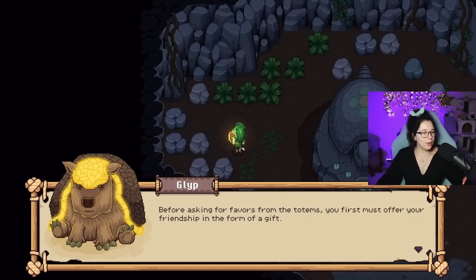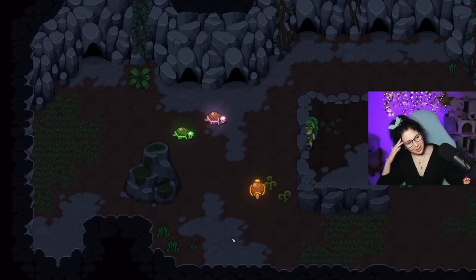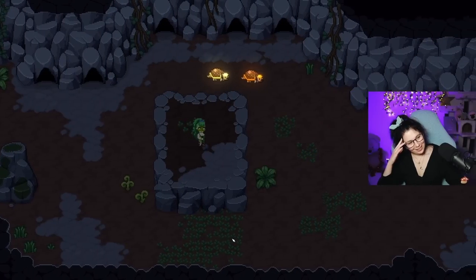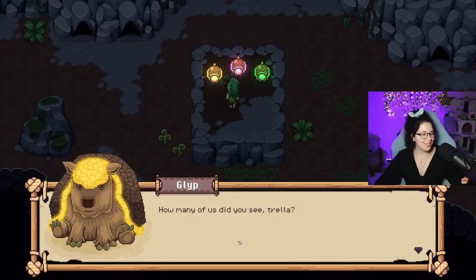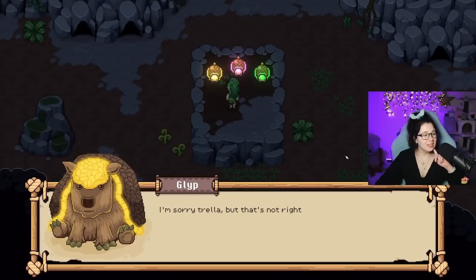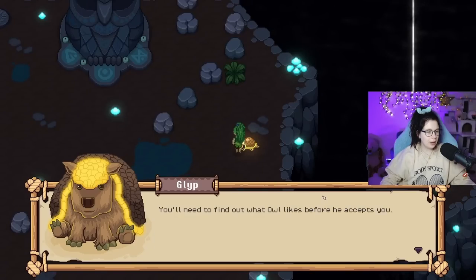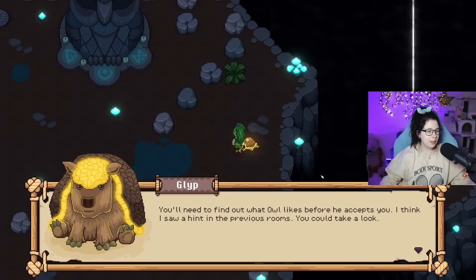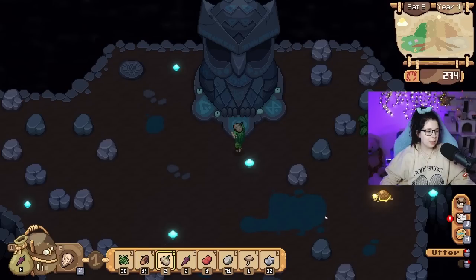Before asking for favors from the totems you first must offer your friendship in the form of a gift. A hint of what they like can be found on the walls of these caves. Oh no — is it a memory puzzle? I'm already lost. How many did you see in the trailer? You'll need to find out what Owl likes before he accepts you. I saw hints in the previous rooms. You know what, we're gonna do a thing where you just offer him stuff — you want garlic?